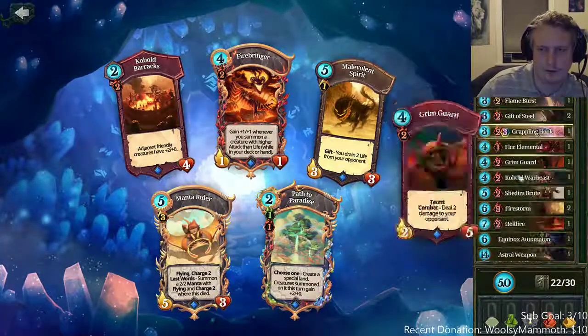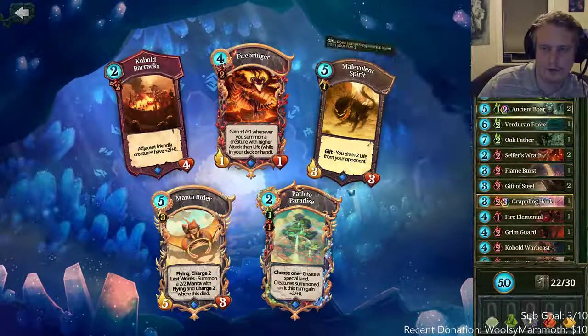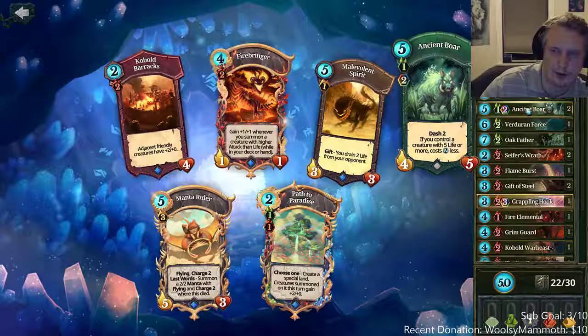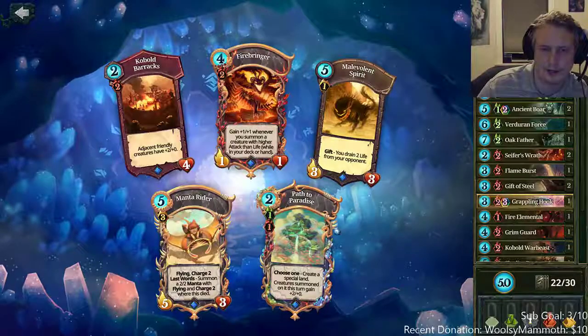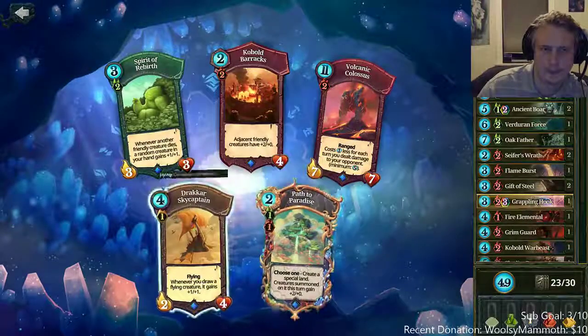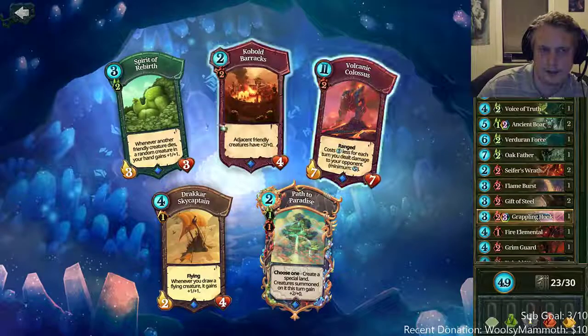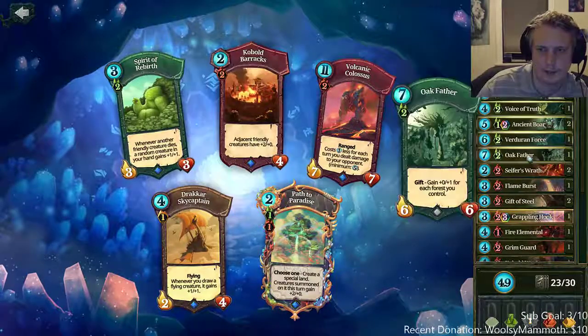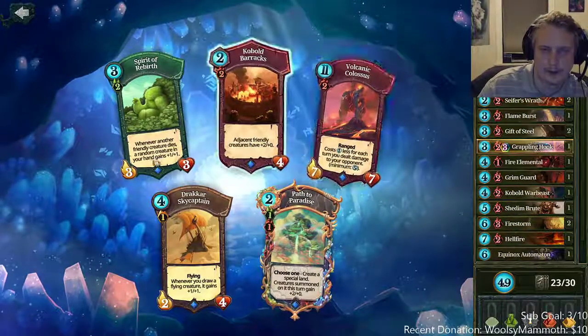Path to paradise for more ramp is actually fine too for like grappling hook or firestorm. You can path to paradise, then double ancient boar on it, and then put another third card on it. Spirit of rebirth would be good — it's a good collector and starts buffing a lot of stuff in your hand if they don't kill it. So I think we can get that. We don't really need another path.